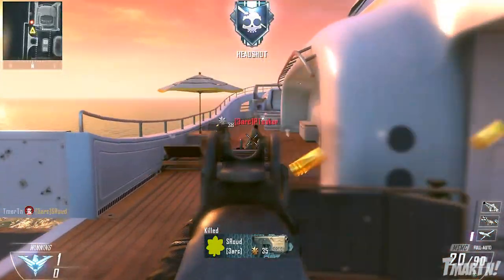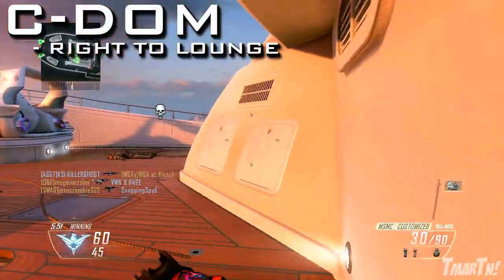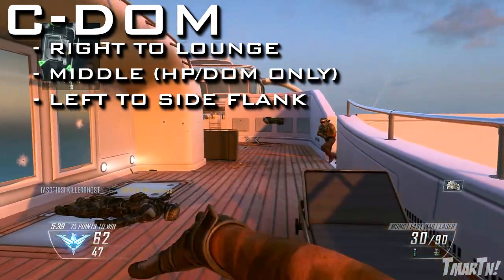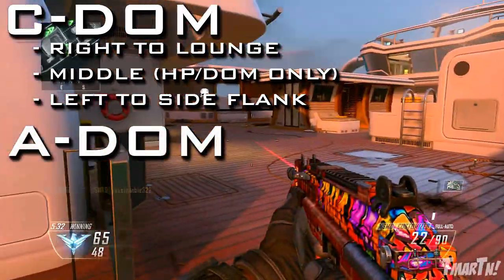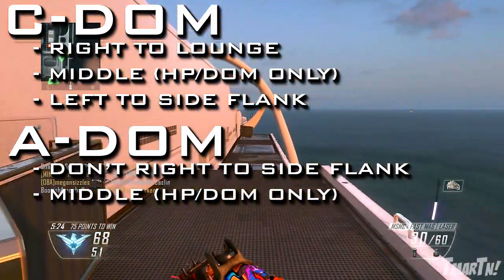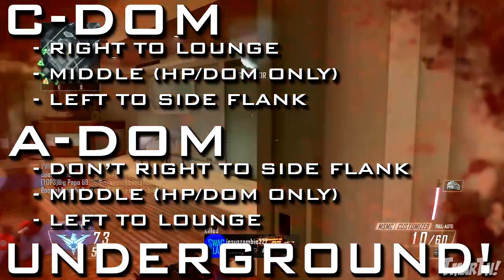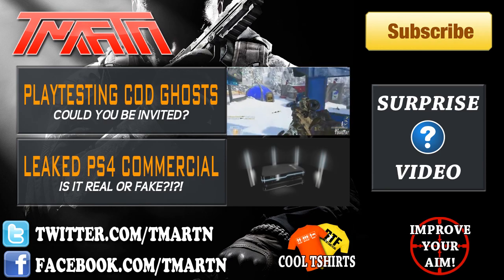That was Black Ops 2 Hole Shot on the map Hijacked. Hope you guys enjoyed. Quick recap: if you spawn the CDOM side, you can rush right to the lounge on an even playing field, go towards the middle only if you're playing Hardpoint or Domination, or rush left to the side flank where you have a huge cover advantage with the overturned chair and stairs. On the ADOM side, don't rush the side flank, don't rush middle unless it's Hardpoint or Domination, and your best option is to rush left to the lounge. And don't forget the underground — everybody forgets the underground at spawn, but it's a great way to get behind the enemy team and get off to a really good start. Thank you all for watching, bunch of great videos coming soon, peace out guys.